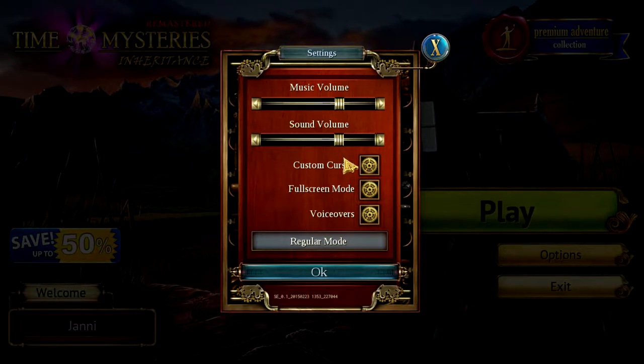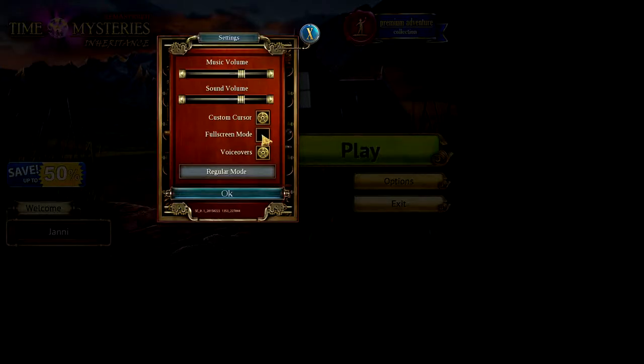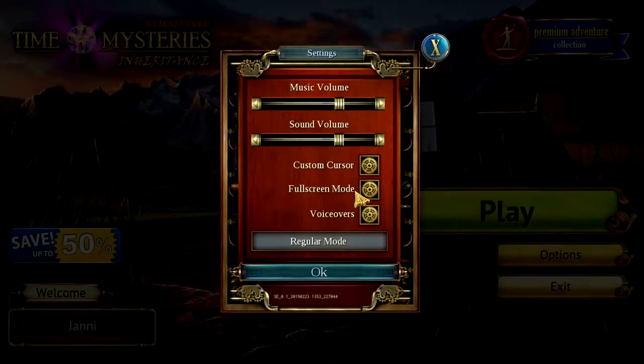Music volume, sound volume — so far I think it is at a reasonable level, otherwise I'll have to adjust it in the edit afterwards. Custom cursor, full screen mode. Okay, I kind of changed things. Let's just go back — it was full screen, I was just wondering if it's windowed. Even though it shouldn't be, because I can't see the border, but sometimes it's borderless windowed.